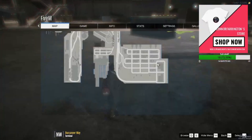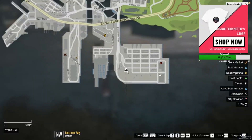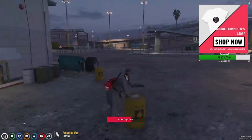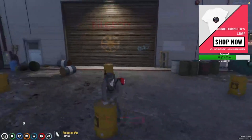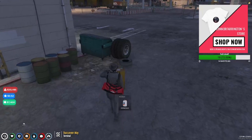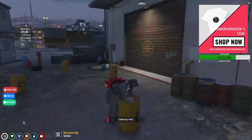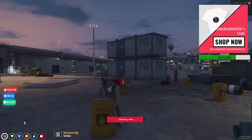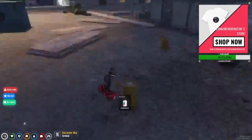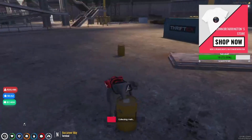We're now at the chemical place — as you can see, chemicals on the map. Now what we need to do is collect chemicals. We need 150 chemicals for this. You want to do this back and forward, just like you do the cocaine and the weed, until you've got enough chemicals to process on the island.